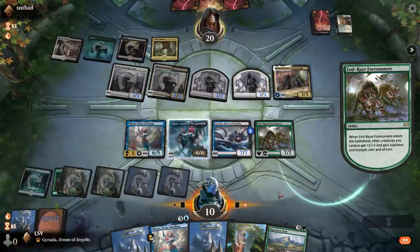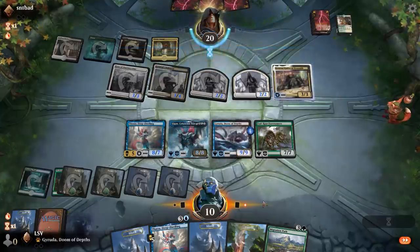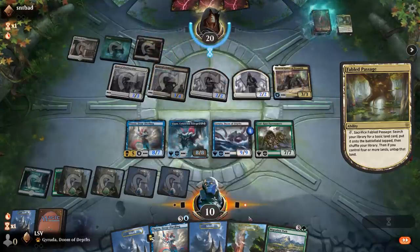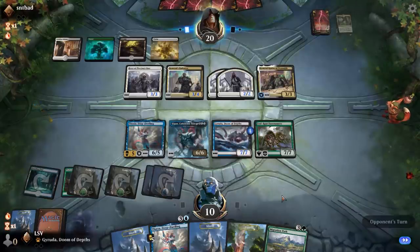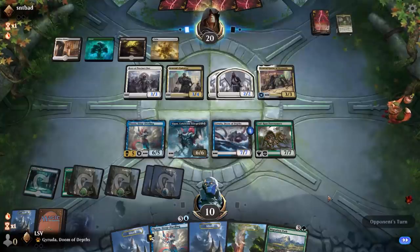They have to sack four Humans if they kill two of them so it's not free to just kill things. Sacking two to kill the original is pretty good because then Spark Double can't do the thing. But I think this is going to work out fairly well. I'm at 10 — this is indestructible right now for whatever that's worth.